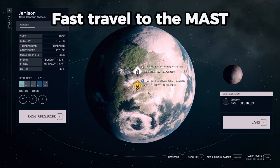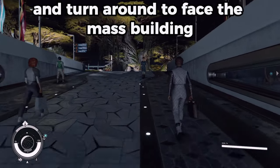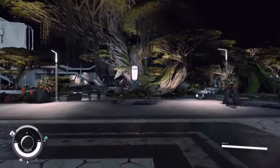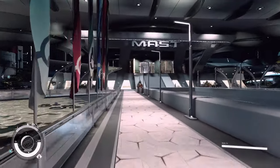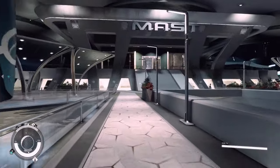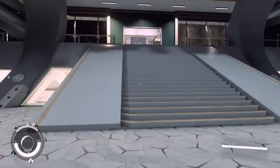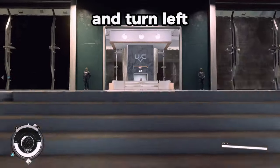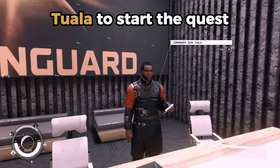Fast travel to the Mast District located on New Atlantis. Walk up the ramp and turn around to face the Mast Building. Walk up the steps and turn left. Talk to Commander John Tuala to start the quest.